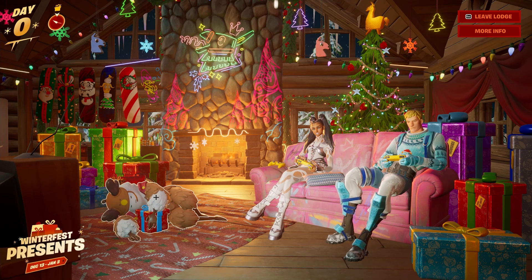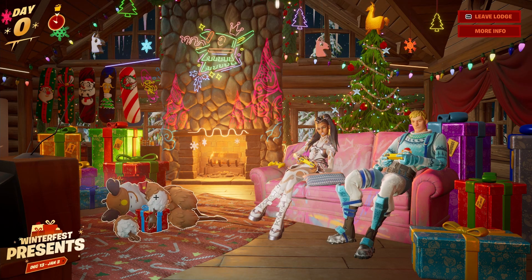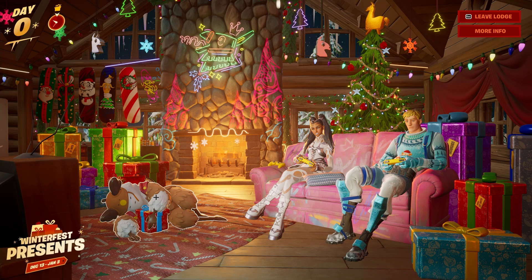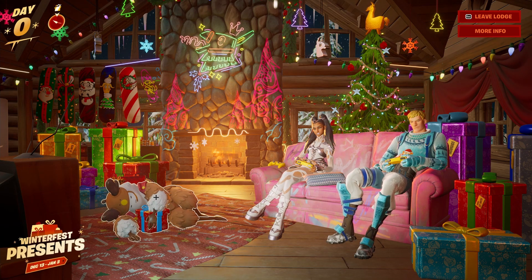Gifts are not the only thing we're unlocking in this new update. There's going to be a brand new collab with MrBeast — we're expecting a MrBeast skin, emote, pickaxe, and even a glider. On top of that, there's going to be a new anime skin coming to Fortnite fairly soon. I don't really watch anime so I'm not sure which one, but it's going to be blue and red.